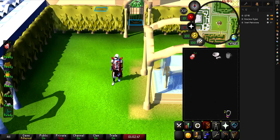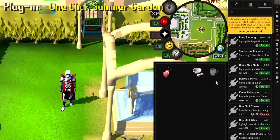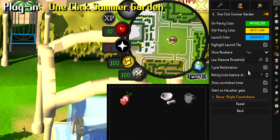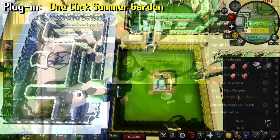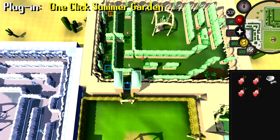If you've completed the quest Prince Ali Rescue and want a less click-intensive way of training thieving, with the plugin I'm about to show you, you can get up to 140,000 thieving XP per hour and only click about five times per minute. Head to the plugin hub and type in One Click Summer Garden, install the plugin, go to the settings, copy the same settings you see here, then open the dropdown for race style countdown and turn that on. Once installed, open the gate to the summer garden.